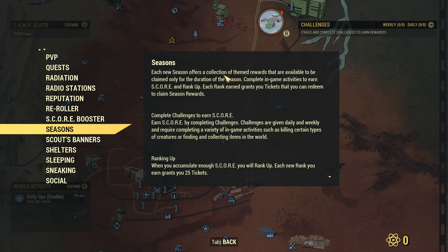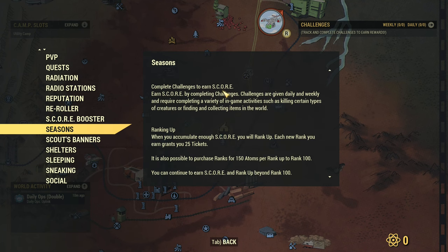Seasons. Each new season offers a collection of themed rewards that are available to be claimed only for the duration of the season — that's the same as now. Complete in-game activities to earn score and rank up. Each rank grants you tickets that you can redeem to claim season rewards — that's new. Now we rank up score to get tickets. Challenges are given daily and weekly and require completing a variety of in-game activities such as killing certain types of creatures or finding and collecting items in the world. This is the same as now.